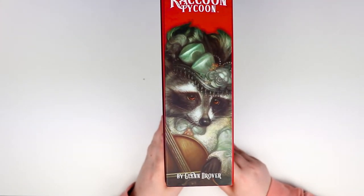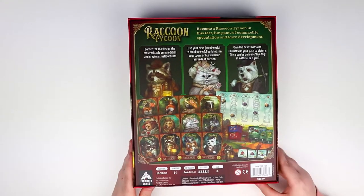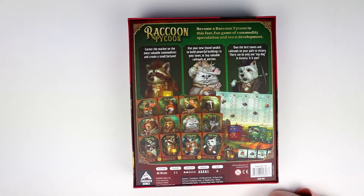Beautiful raccoon on the side — very, very cool. On the back, it says: become a tycoon in this fast, fun game of commodity speculation and town development. The art draws you in immediately — you can see pictures of all the different characters on their cards and it is stunning. Playtime is 60 to 90 minutes for two to five players. I like that it goes to five.